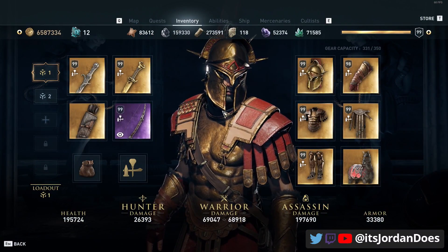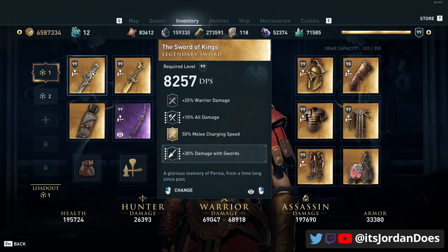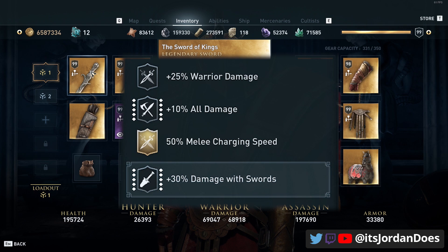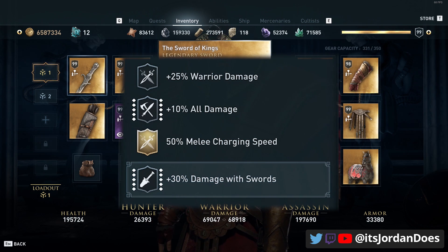Let's get into the specific gear for this build. My primary weapon is the Sword of Kings from the Hidden Blade DLC. We have warrior damage and all damage — I'd prefer if that was different but it still works here. We have melee charging speed, which I want for the quick charged heavy attacks, and then I engraved it with damage with swords.